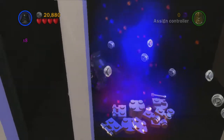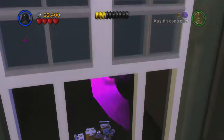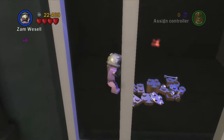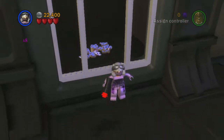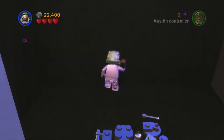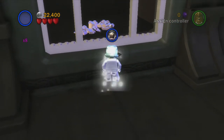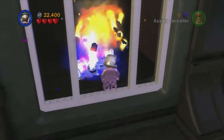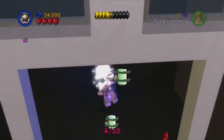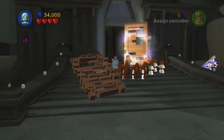Okay, there's something we need to destroy in here which I initially can't figure out — it appears to be some sort of glitch, but actually we need to throw a thermal detonator at it with Zam Wessel. You can see by the shiny nature of it. We'll build that and collect mini kit number five. I call myself an expert at this game!